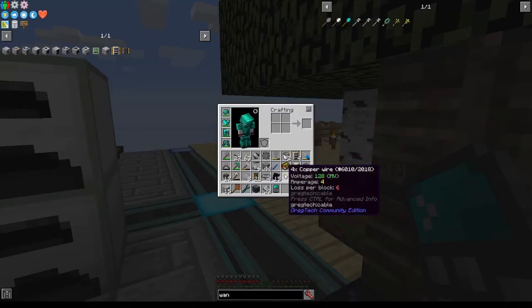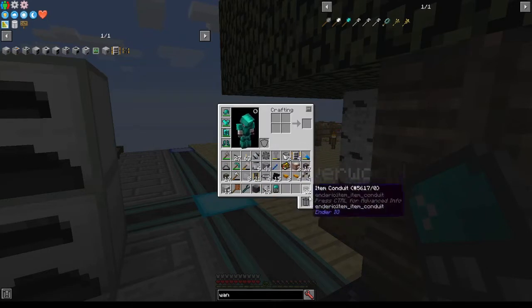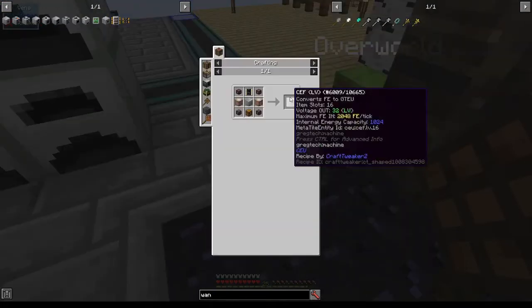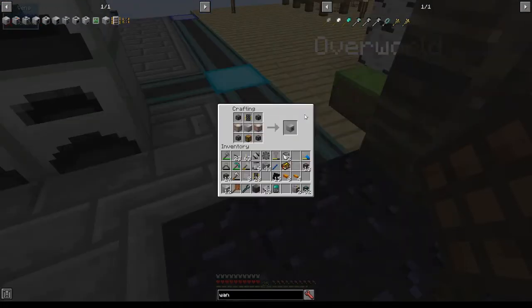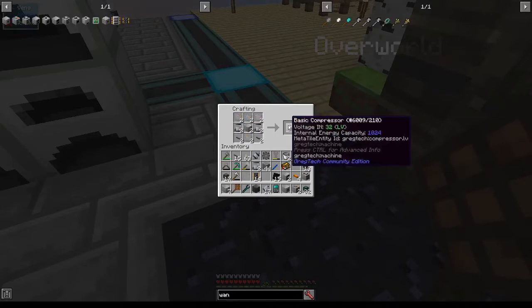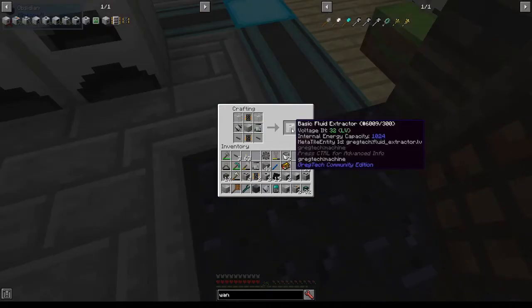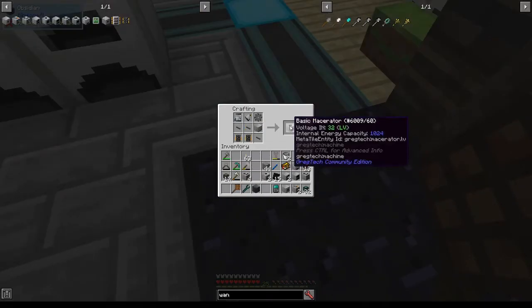More accurately, I've made absolute oodles of things in order to create machines, including but not limited to two basic assembling machines, one 16X LVCF, one cluster mill, two alloy smelters, two compressors, one electric furnace, four basic wire mills, a fluid extractor, and also a macerator.